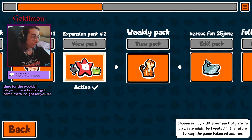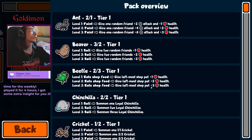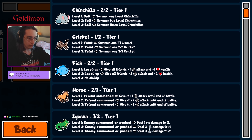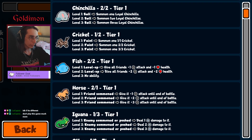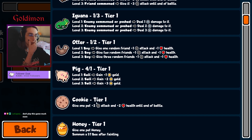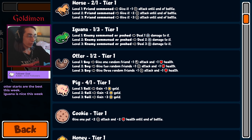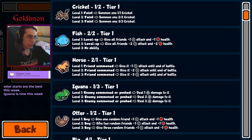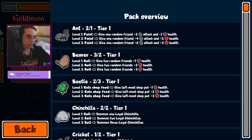New weekly pack — let's see. Please let there be a ladybug if there's a free dragon. We've got beaver, beetle, chinchilla, cricket, loyal dragon, frill dragon, fish. Oh, level three nobility — that's a new reward. We've got the attack icon, HP icon, and gold icon. Cookie and honey. Well, no frill dragon, no ladybug, no mosquito. Kind of standard-ish, but looks nice.